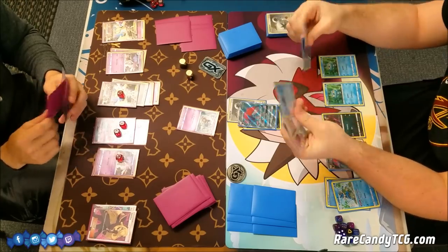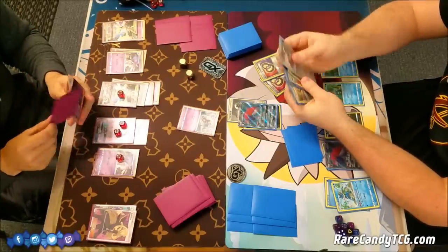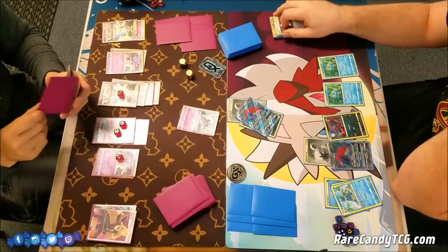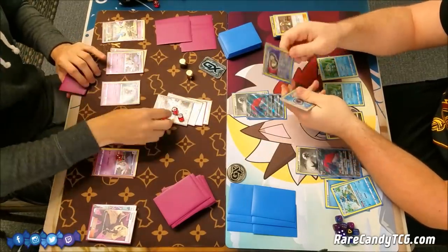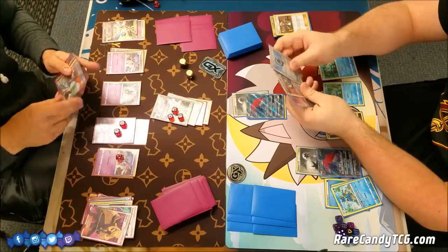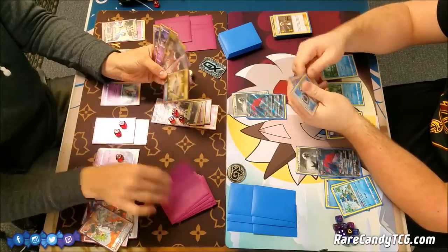Brandon has Double Puzzle of Time — he could play both of those. It looks like he's getting himself a Float Stone and maybe an Ultra Ball. He's going to get back a Puzzle of Time and a DCE so he can double puzzle again later, and in the process grabbed himself a Double Colorless Energy. He plays Guzma targeting down this Ultra Necrozma, swinging on it for 120 — unfortunately a little bit shy of a knockout. It's not a big deal for Brandon because with all his Greninja abilities, he can just finish off this Ultra Necrozma at some point. I attach the Psychic Energy from hand and just Sycamore.